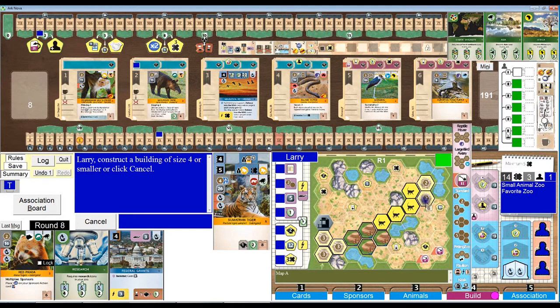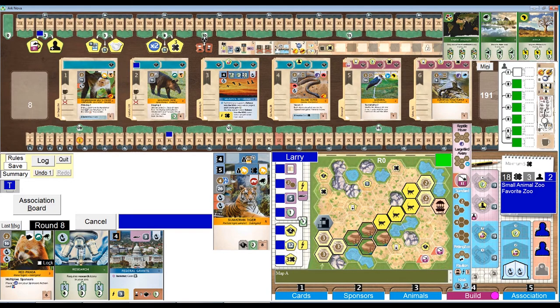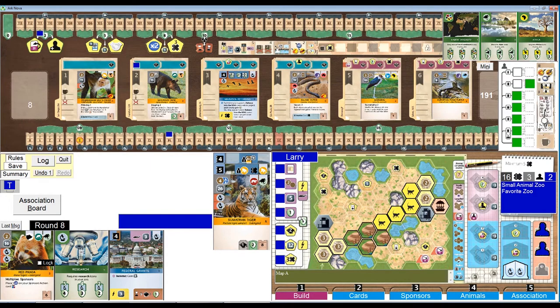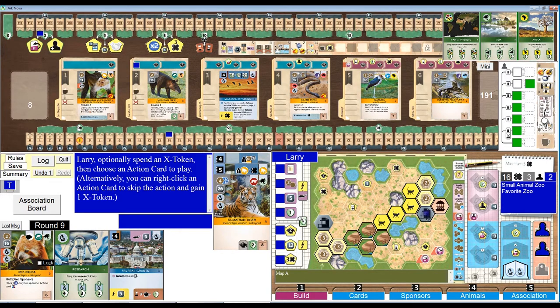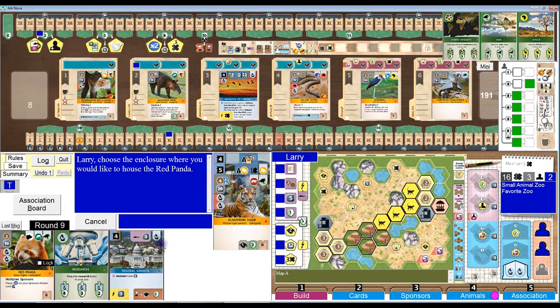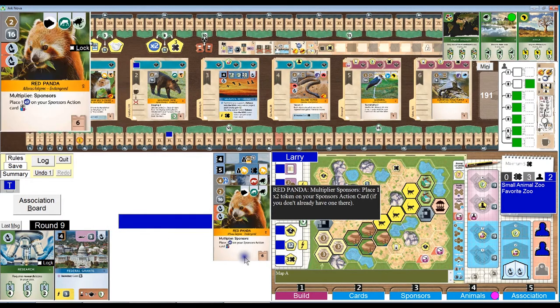Let's get the worker, then let's play a pavilion here to get the 10 bucks. And I'll put a kiosk there — and that's all I can do. Round nine. So let's get the Red Panda. Am I going to be broke again? Oh yeah, I am. Playing this game with no money is not pleasant, but that's the animal I got. Size two. Broke again.